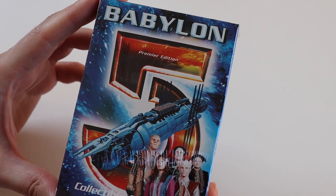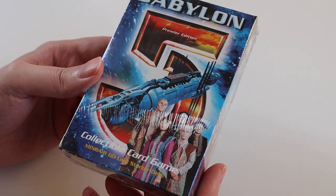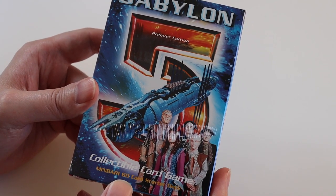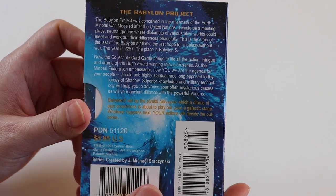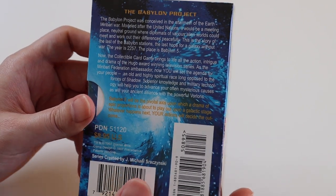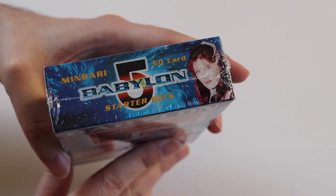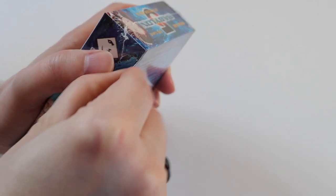Hi everyone and welcome to this video where I'm going to be unboxing another Babylon 5 CCG Premier Edition starter deck. This time we're doing the Minbari faction, which is 60 cards again. Same box as the other starter deck I've just opened, the Earth one. The only difference is it's got the Len on the top. So I'll open it up and I'll show you what the cards are.